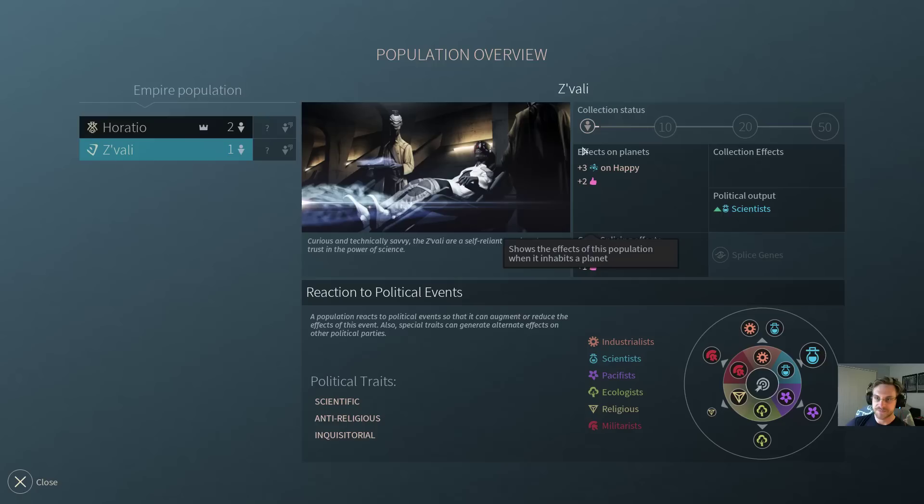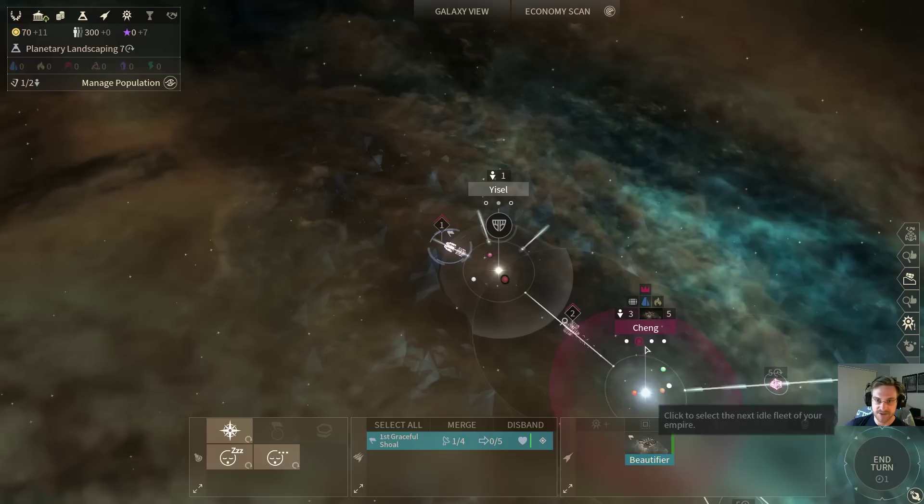I can show you what I meant by gene splicing. We start with a Zivoli population that gives plus three science. You also get plus three science from your starting Zivoli population from doing Toys for Boys. You can see the Zivoli give plus three science and plus two happiness. But if we assimilated them, then all of our Horatio would gain the effects of plus two science and plus one happiness. So that can really snowball — if you have 200 Horatio, that gives you plus 400 science and plus 200 happiness. But in the early game, the population themselves are actually going to be much stronger, so we'll be very careful about when we assimilate races.